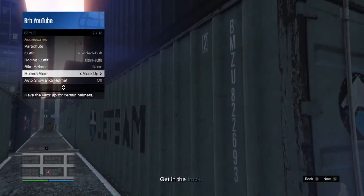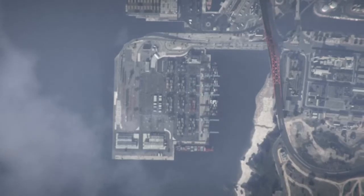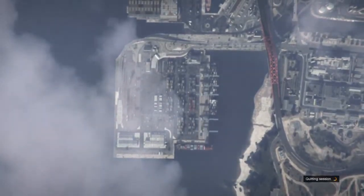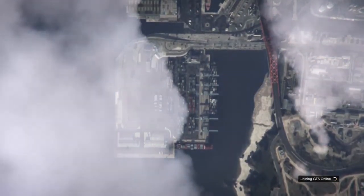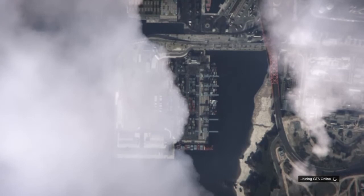Once you get kicked, have your remote in hand and spam A on this screen. Keep spamming A until it says 'Joining GTA 5 Online Session.' Keep spamming it, then stop and just wait until you join an online session.